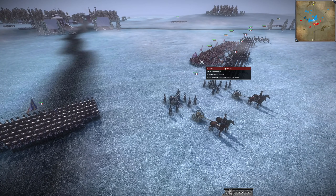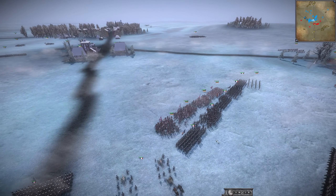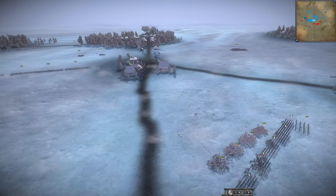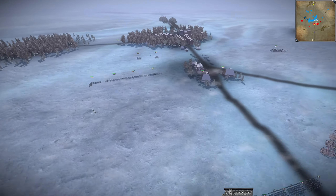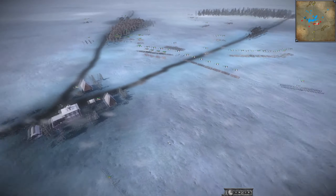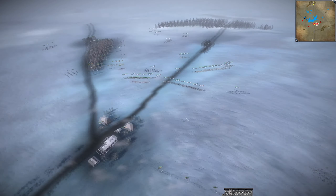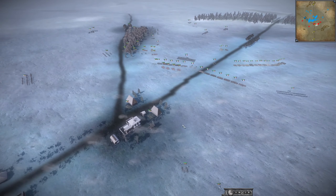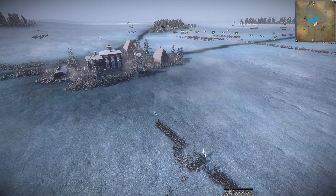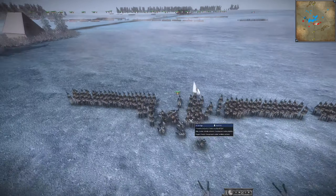The four-pounders have set up. The Swiss are forming up in front of the Imperial Guard. The Imperial Guard will probably be a good support for the Swiss in their push. We do see a lot of Swedish infantry on this side forming up. They're getting shot already by the four-pounders, so you know they're in range.